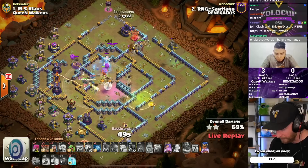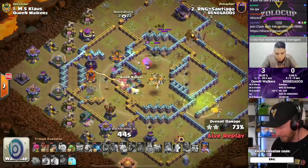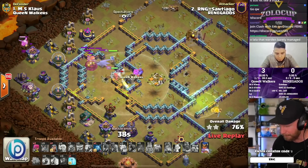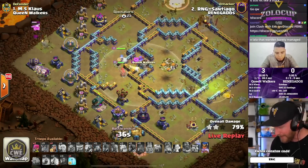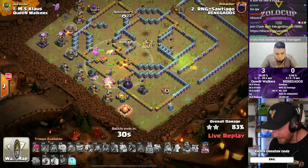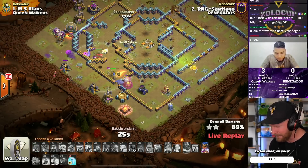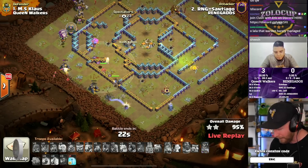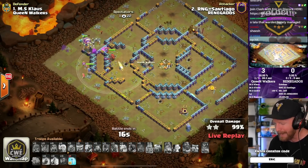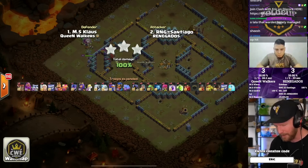The queen in the middle of the base starts working toward the single inferno, with a healer alongside as she goes in. Diggy stuns the expo, the queen pops her ability and takes the inferno down. Baby dragons and balloons mop up the backside arch towers. Santiago pops the world champion ability to clear the last quarter and work his way back. Santiago matches Gaku's triple with a triple of his own — a very nice super bowler smash attack.